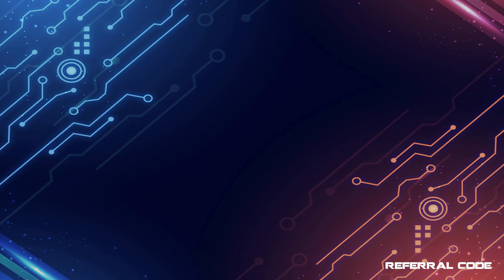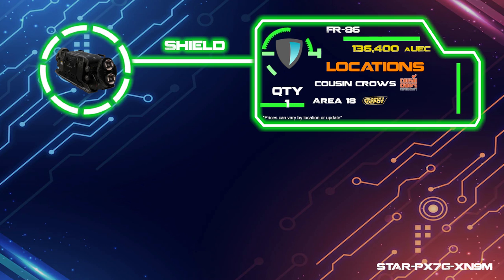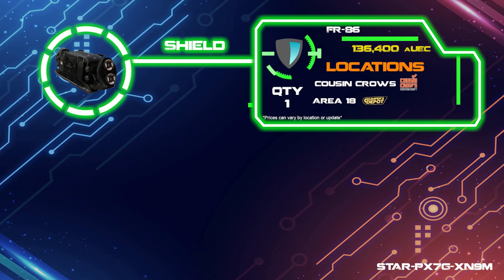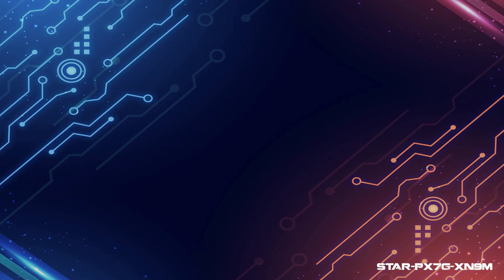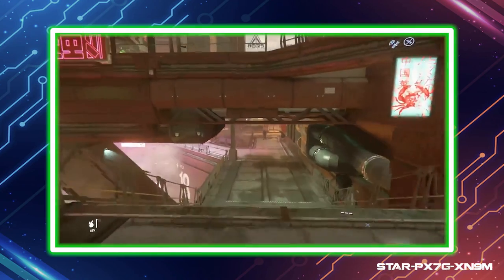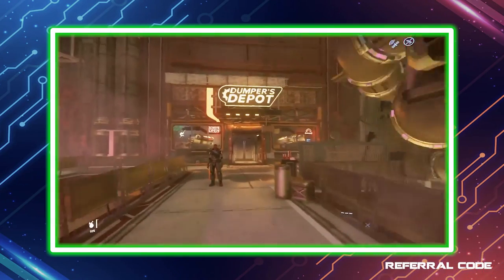As usual I take care of the ship components first as they can for many ships be what truly makes these vehicles shine. For the shields I went with the FR-86s which are decent and hold up well against multiple attackers. You can find these shields at Area 18's Dumpers Depot, and if you're not sure where that is, I'll post a link to a location guide at the end of this video.